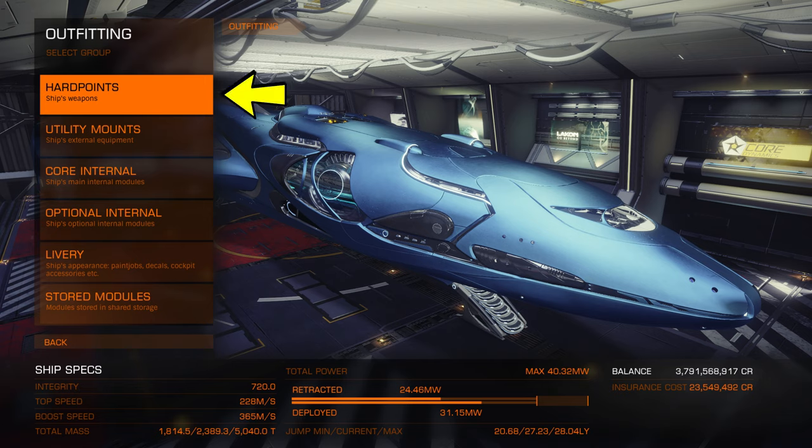At the top we have hardpoints — these are your weapons. And below that we have utility mounts. These are things like kill warrant scanners, point defense turrets, etc., which will be explained later.